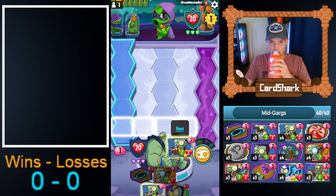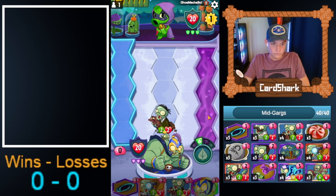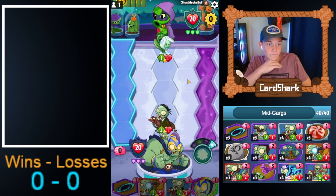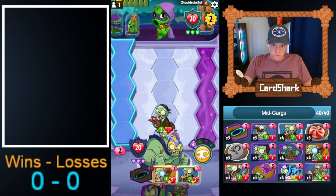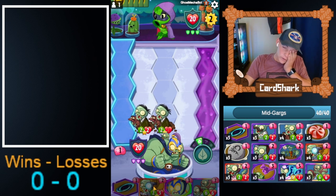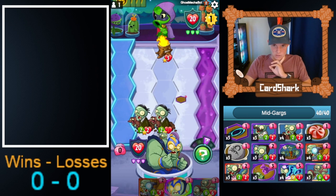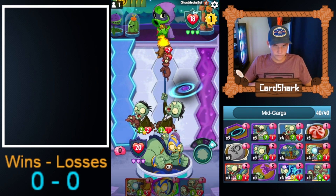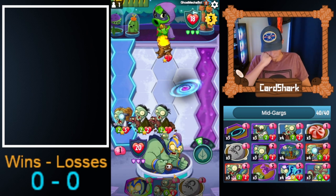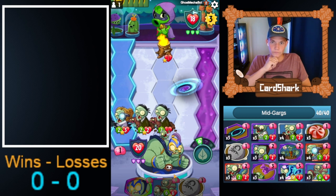Double Dog Walker to start off ain't terrible. Season did also just reset by the way. There's a Snow Drop by itself — interesting. I don't think it's worth playing that yet. We'll just play another dog and then play Black Hole in Lane 4. A tip for beginners: you always want to play Black Hole in Lane 4, so you have lanes 1, 2, and 3 for your zombies to hit them first.